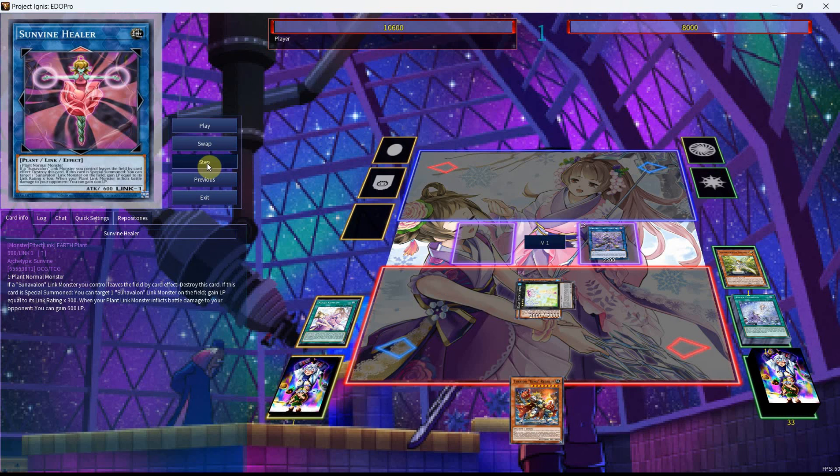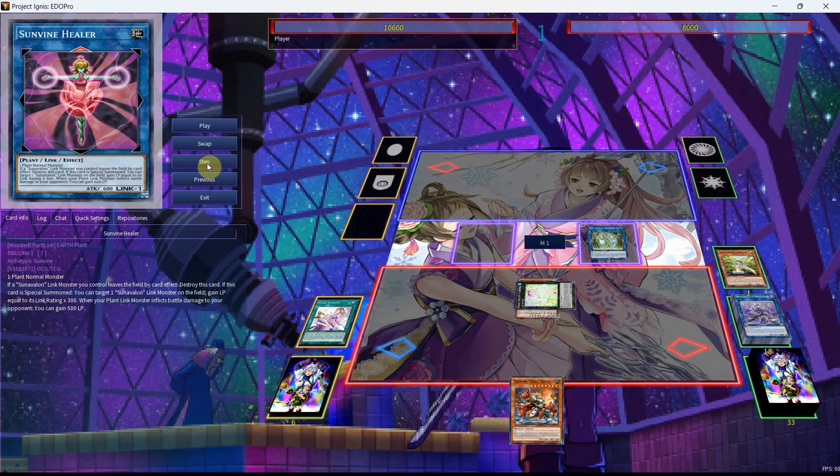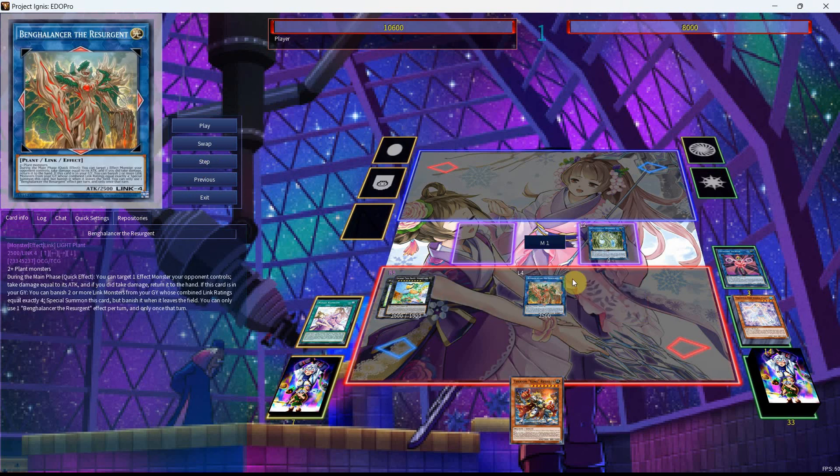We're going to special summon both out, go into the Strenna, use the effect of Strenna to get back our Laurel, special summon out the Laurel, then use the Laurel along with the Aromalilis Rosemary to go into our Daphne. We can then use the effect of Daphne tributing off the Strenna. From here we can use Strenna's effect to get the Sacred Tree or the Rika depending on whichever one you want to go for. We'll then be able to bring back the Bang and pass on to our opponent with a slightly different board. This is meant to show that you can end with Regulus follow-up as well, since we still have the Princess in the graveyard to disrupt our opponent, on top of everything else that we have on this board.